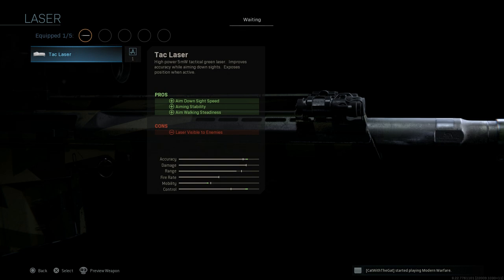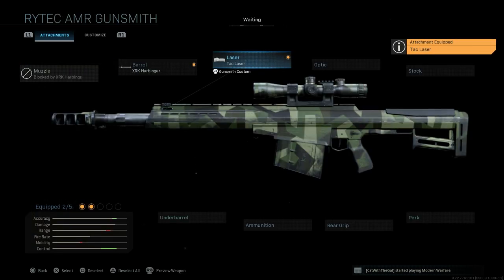We're going to want a laser on this. Because we have such slow ADS speed — this is a heavy weapon carrying 25mm explosive rounds — we want the TAC laser, which assists with ADS speed, aiming stability, and aim walking steadiness. The con is the laser is visible when you're ADS-ing, but since you're typically engaging vehicles at medium to longer ranges, it won't make any real difference for enemy visibility.